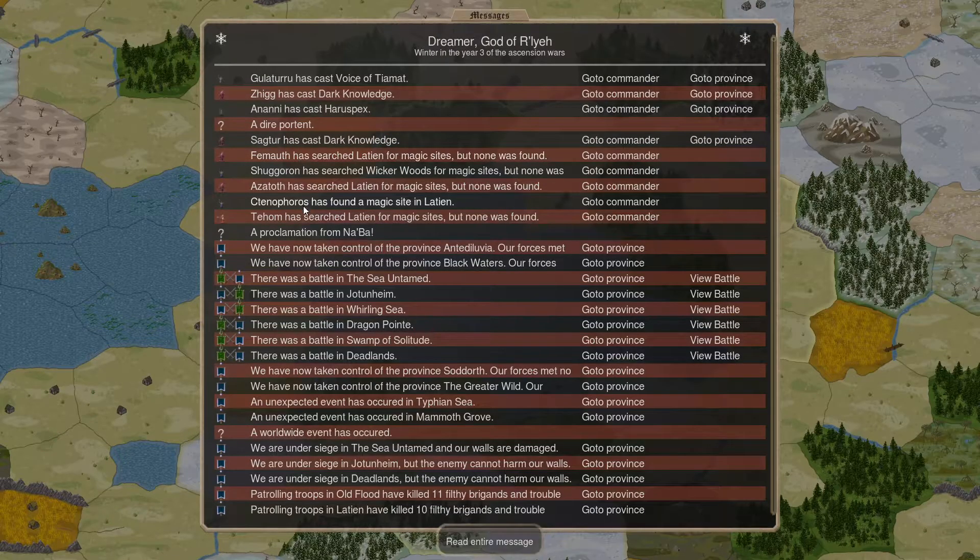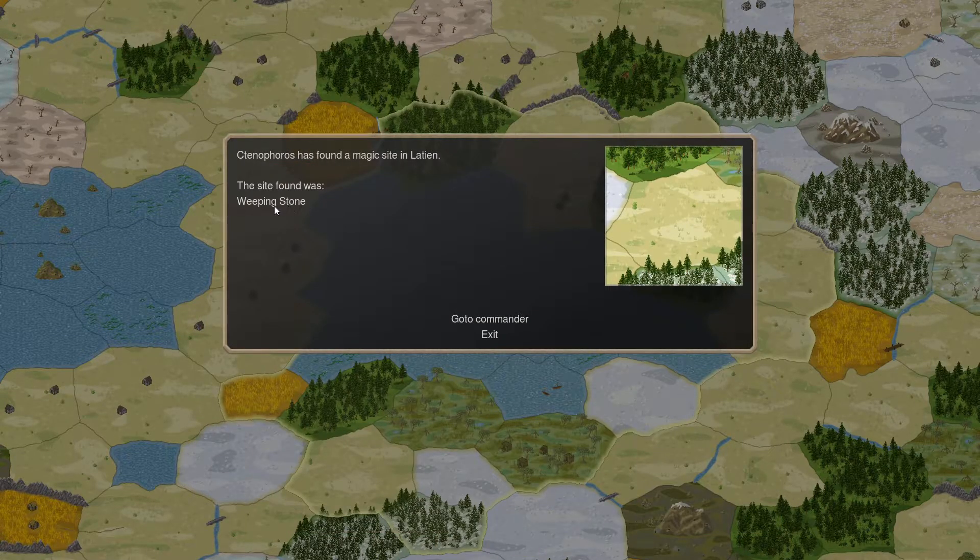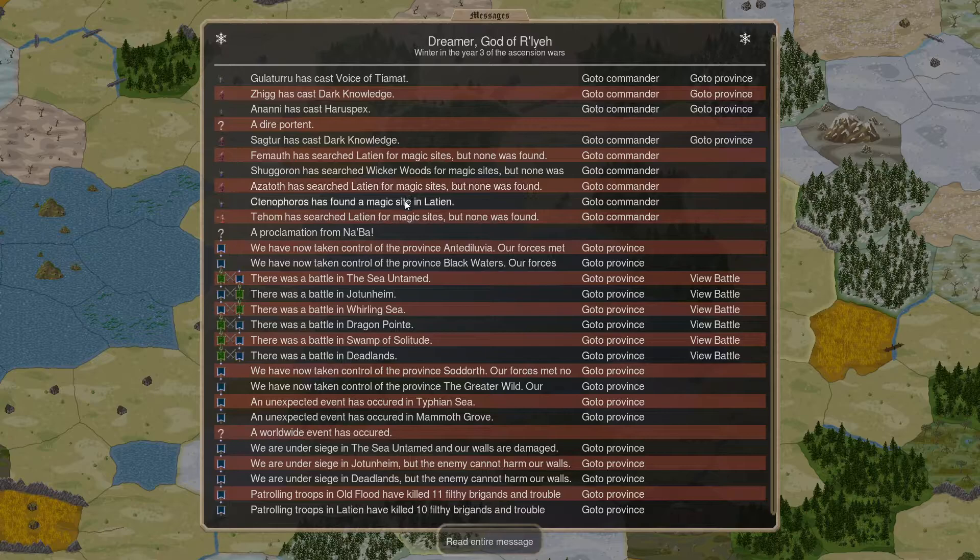I don't think finding these magic gems will be worth it in the long run. We found a weeping stone in Latian down here, which is just one water gem — not a big thing. We get one water gem this turn, but it's probably going to take that territory, so maybe a bad call.